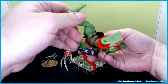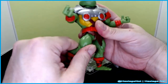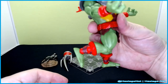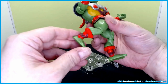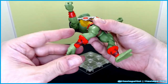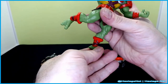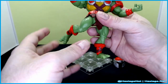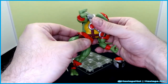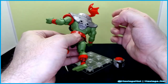The legs have a big ball joint and can go forward and back, just not very far. The articulation reminds me of Power Rangers figures. The foot goes back, forward, and rotates, and there's a little bit of side-to-side movement — pretty decent. The waist goes a full 360 degrees.